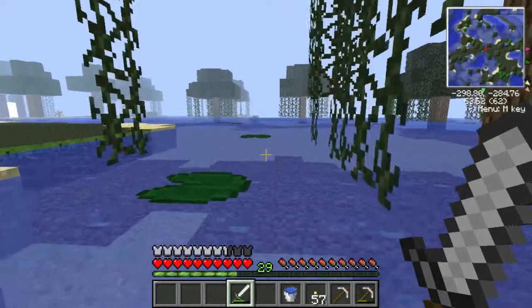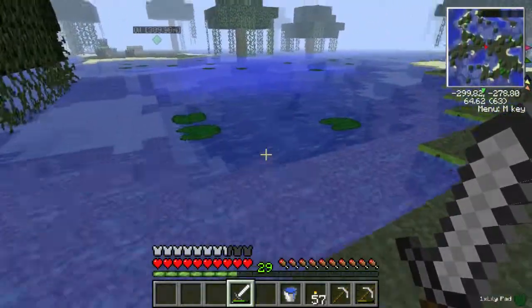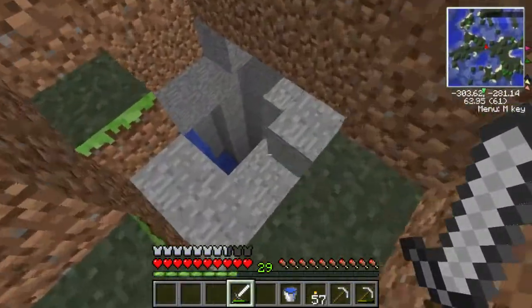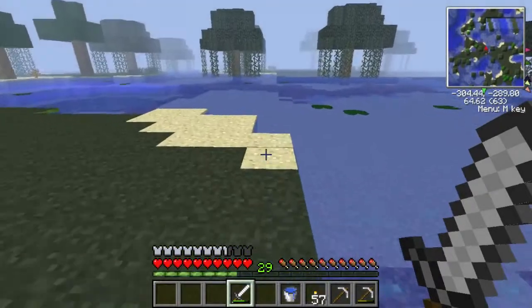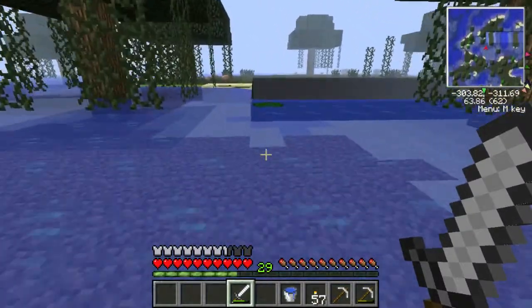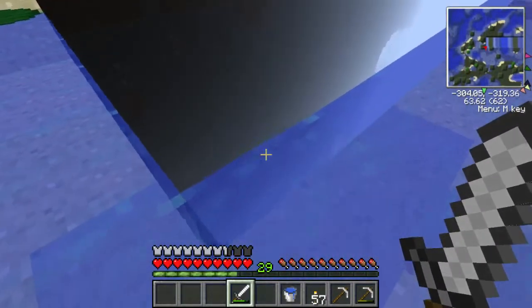Why is the map going nuts? I want some of these lily pads while I'm here. I'm gonna go check that out. I don't know what's up with it but it's interesting to me. Also, wow. Well, that looks fun — wouldn't want to fall down that. What the hell is this? Oh my god, it's like just a hole. What is this? Oh, we got a chunk issue, I think.